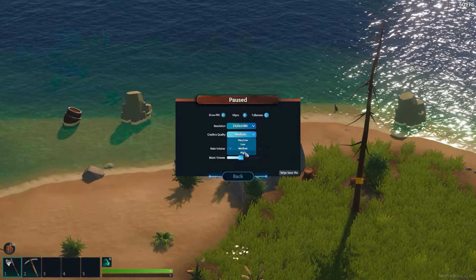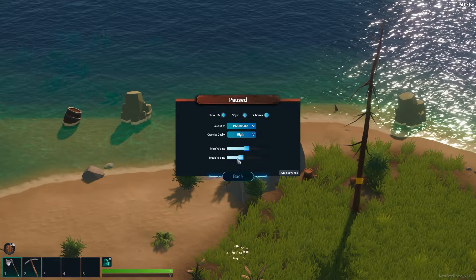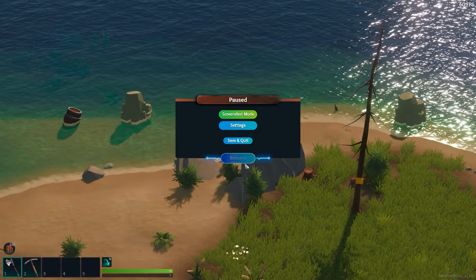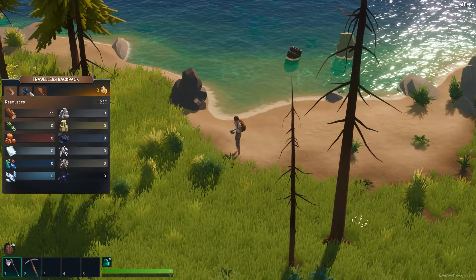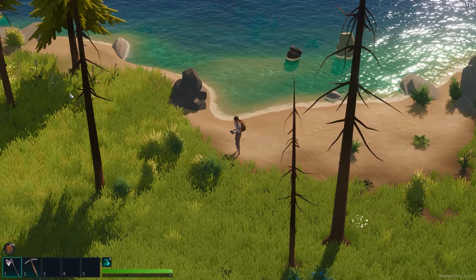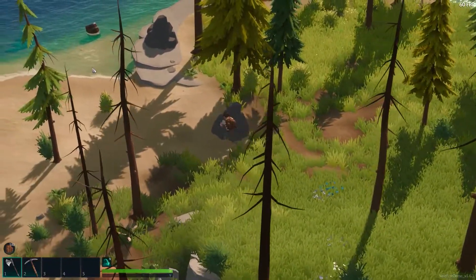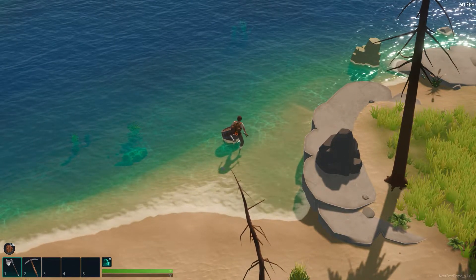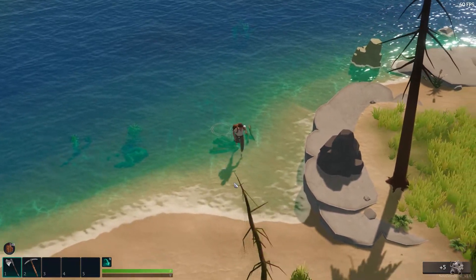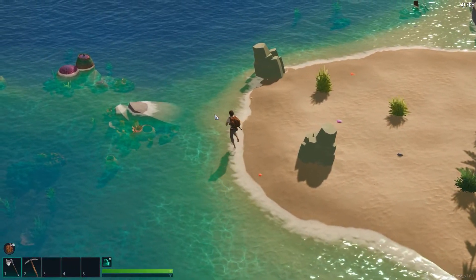Oh wait, why am I on medium — I want high. You can see in real time which is very low, actually looks kind of cool. I'll do high because I got that kind of computer. There's not a whole lot of options yet, maybe more will come later. Tab brings up all your crafting options — no I for inventory. Q does a barrel roll, and there's a chest over here. I wish you could just hold the action — you have to click it individually.